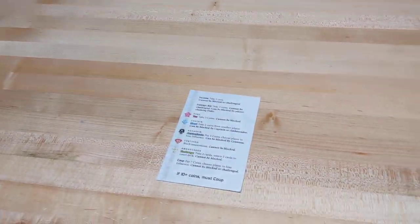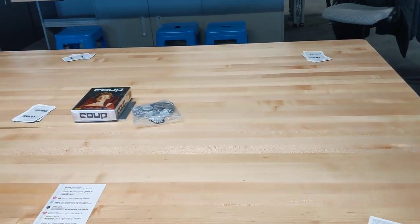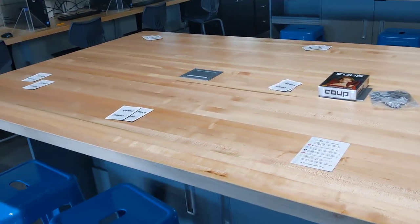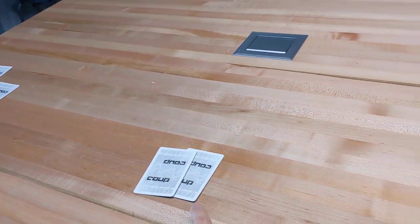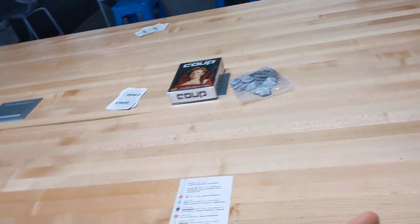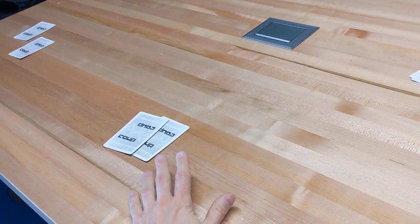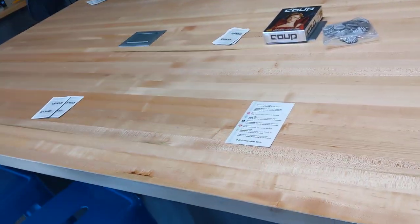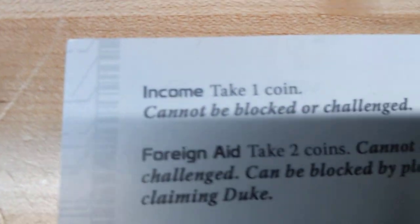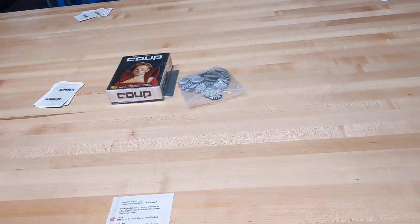Coins are important because you need them to kill people. It takes seven coins to kill a player — to get rid of one of their lives — and that cannot be blocked. The safest way to get a coin on your turn is to take income: just take one coin. That cannot be blocked.